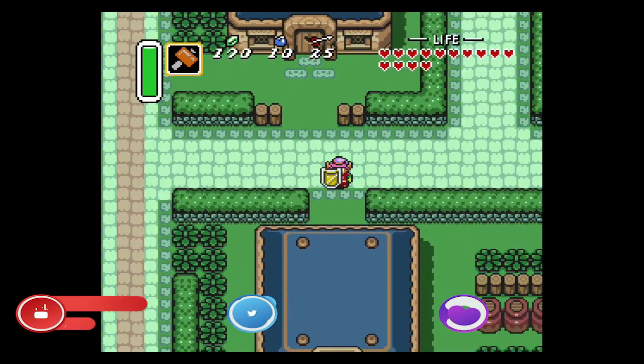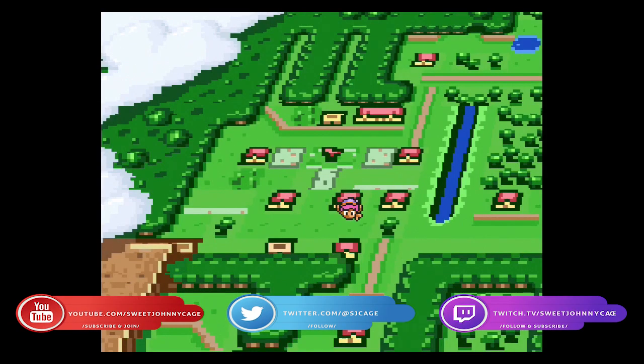Hey everyone, Sweet Johnny Cage here, back with another guide for The Legend of Zelda: A Link to the Past. This time I'm going to show you the locations of all four bottles.